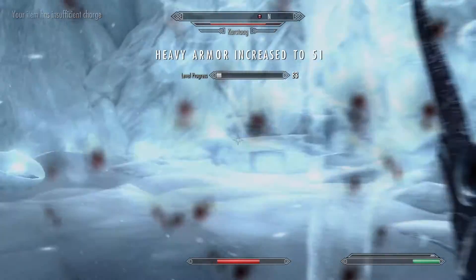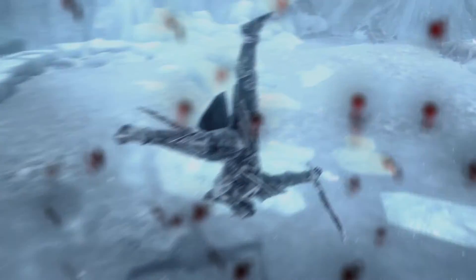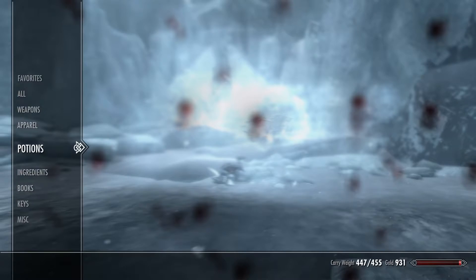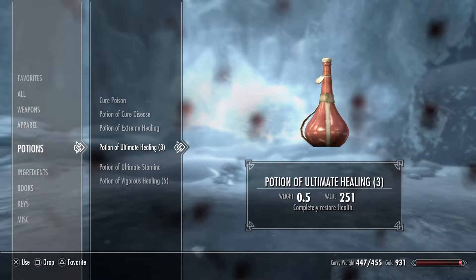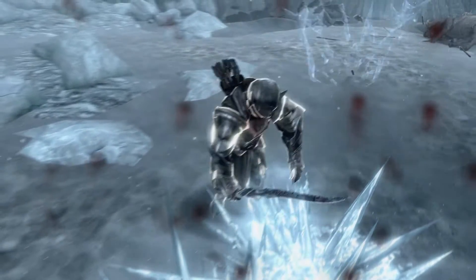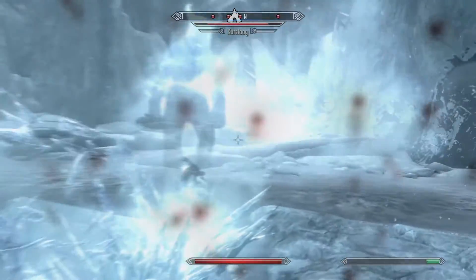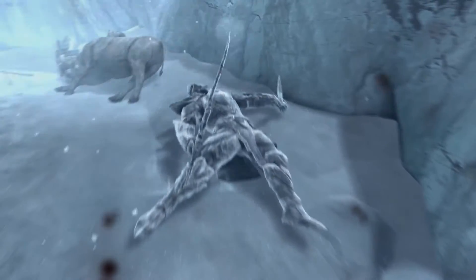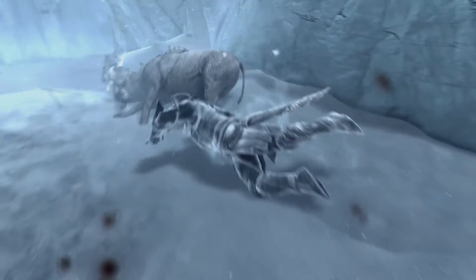We're going to go into him. He has a lot of health, and be warned — you've got to bring potions for this fight because he is an absolute beast. He's got so many shouts and all sorts of stuff like that. I'm using my potions as and when I need them because he keeps knocking you down. He also summoned some ice wraiths as well. It's just a massive, massive brawl, and the shouts are unreal — it's like every other hit, you get shouted down.